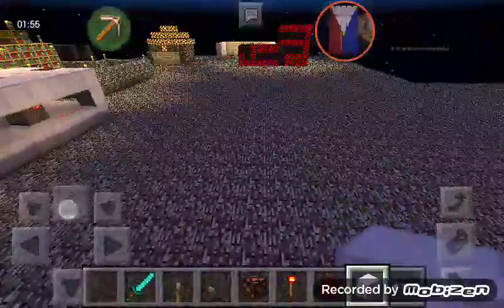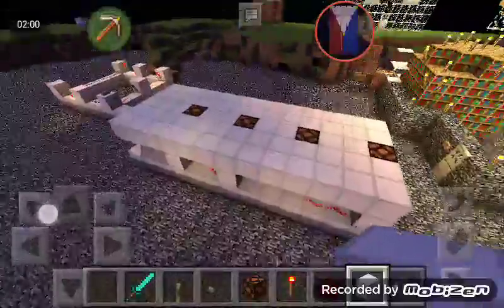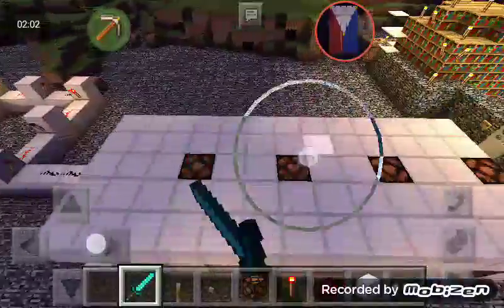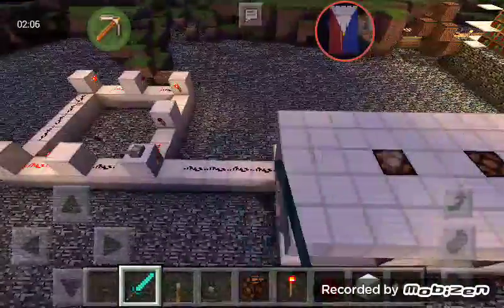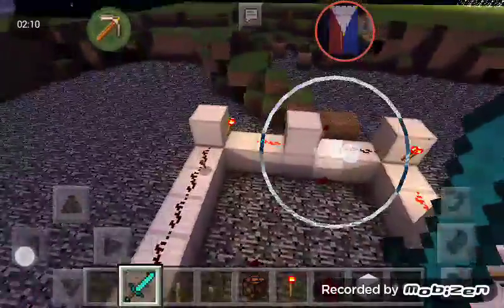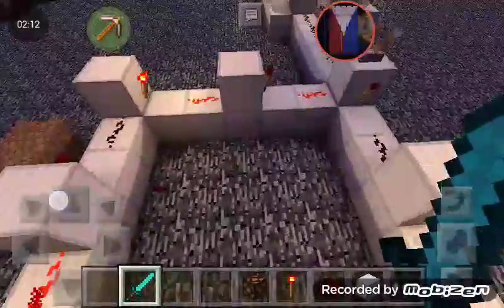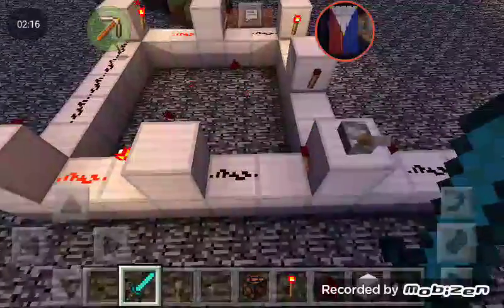If you want a player to be directed somewhere, maybe this light could help them. Maybe they could follow the lights. Especially when you hook it up to a redstone clock — and this is a redstone clock — you'll see it in action in a moment. Here you go.